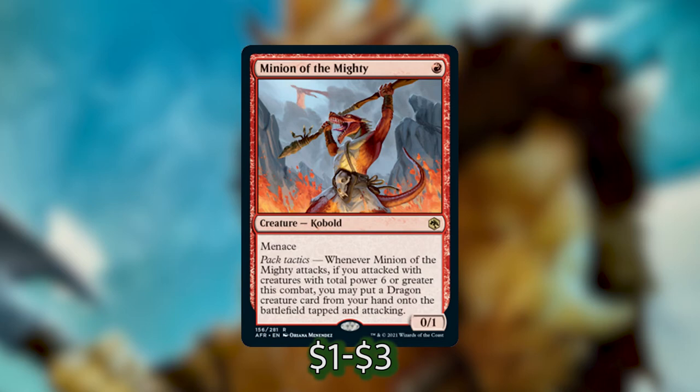Minion of the Mighty has menace and pack tactics. Pack tactics says whenever Minion of the Mighty attacks, if you attacked with creatures with total power six or greater this combat, you may put a dragon creature card from your hand onto the battlefield tapped and attacking. You're definitely going to be able to attack with power six or more in this deck. The trick is just finding where to send him. There's a good chance he'll die after the first swing, but you're paying one red for a huge dragon from your hand. And if he lives you can keep doing it over and over again.